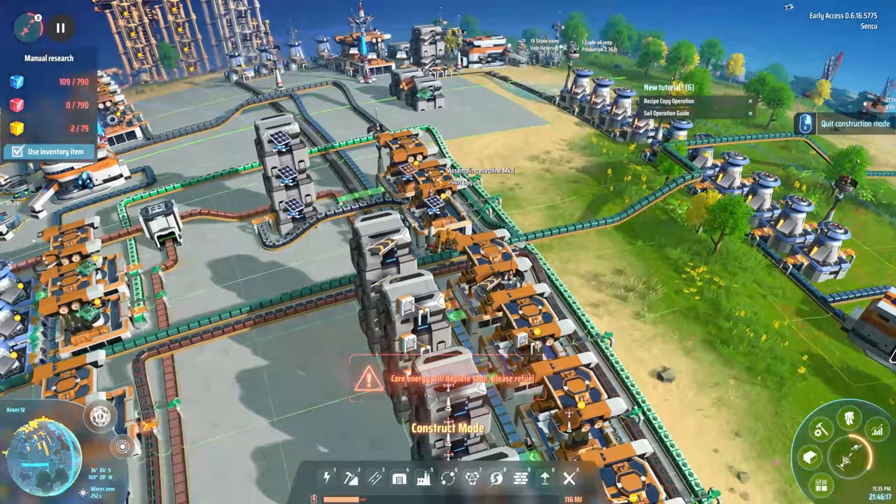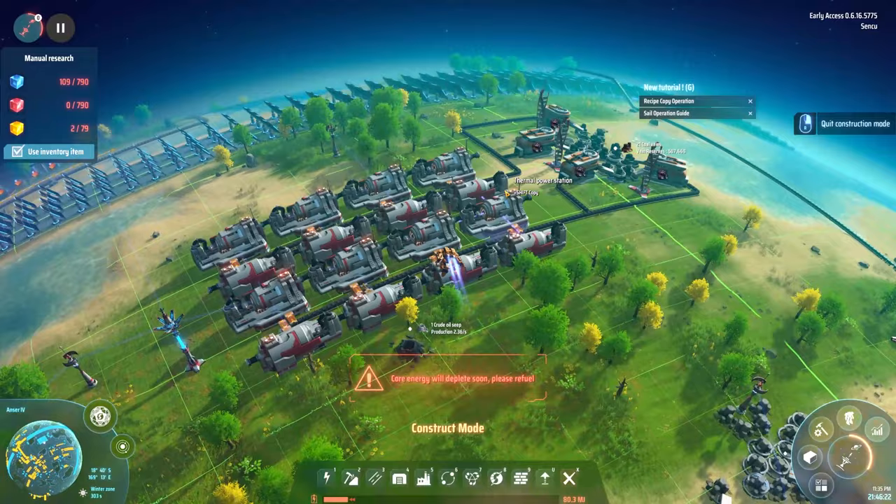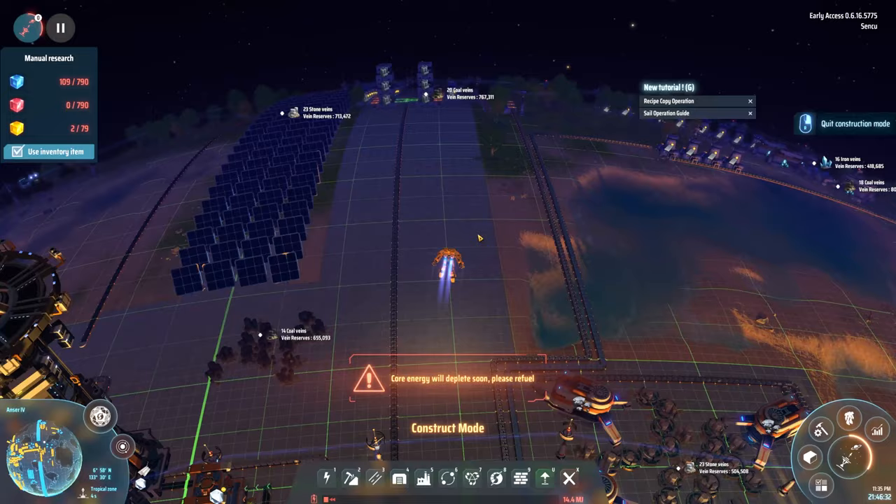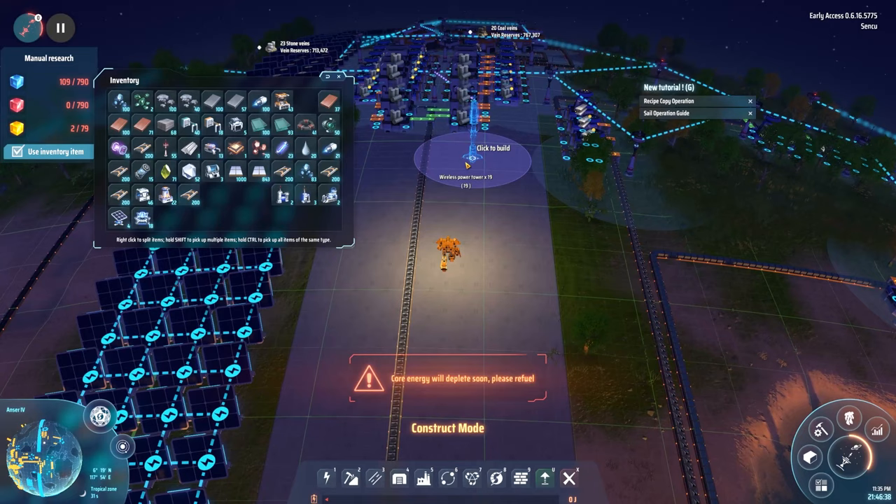I don't actually need this line here - this is outgoing here. The only question is if you are actually producing enough if you're doing it like this - everything in one line and not split between them. You can just up the production on the other side so it shouldn't actually be a problem. We are actually using a lot of these right now and I want to grab myself some energetic graphene graphite - we do have a bunch stockpiled up there for situations like this.